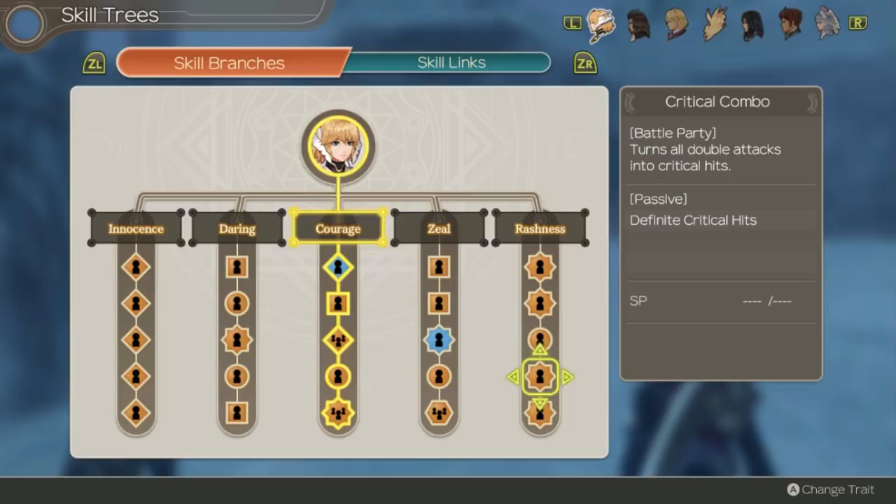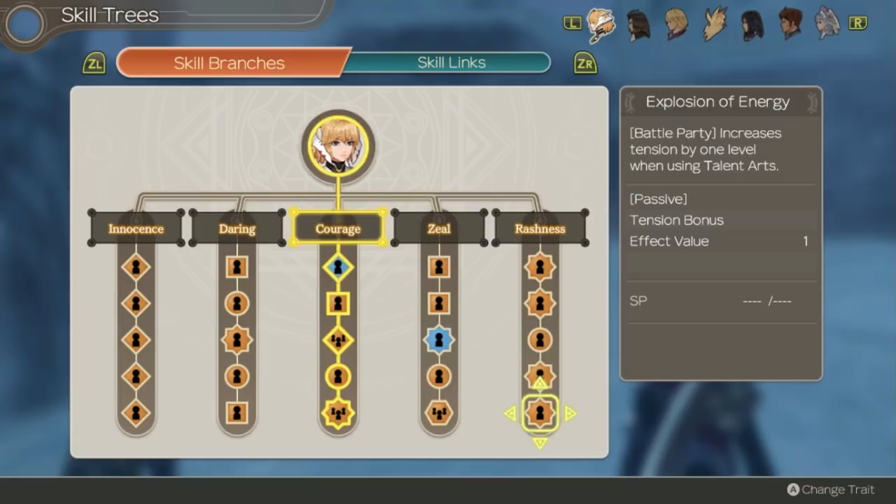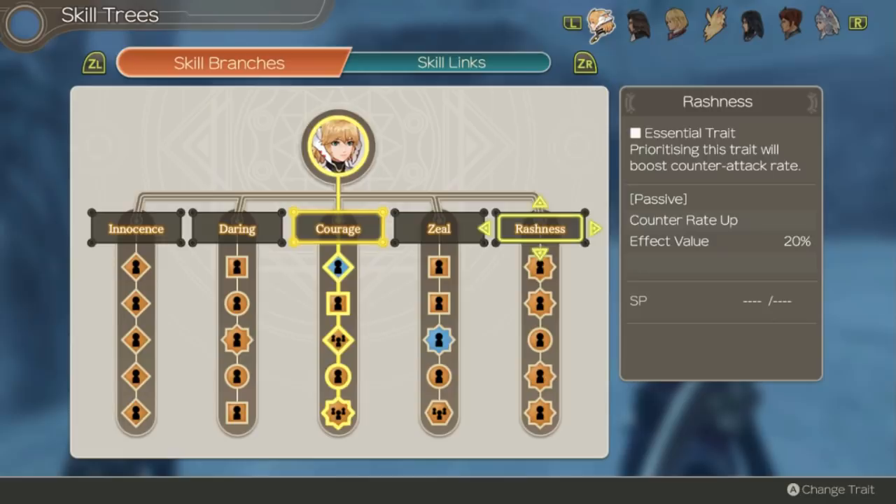Critical Combo turns all double attacks — which can be 75% of all of her auto attacks — into critical hits. Combined with all of her haste buffs this can make her deal crits basically all the time. Explosion of Energy increases her tension every time she uses her talent art, which is a super great ability. Her innocence tree gives her a lot of strong buffs if she is in the same battle as Shulk, so she can really shine if he's in the party.